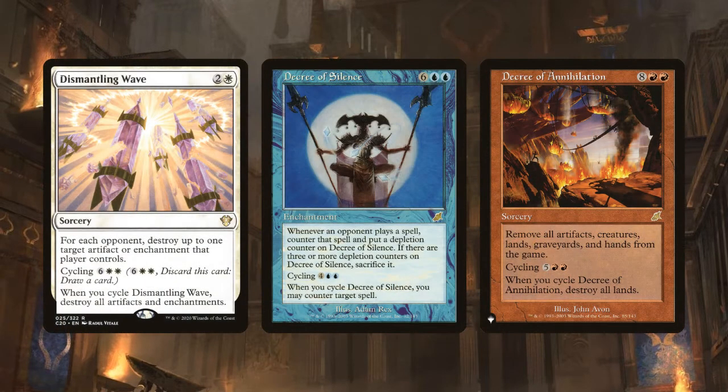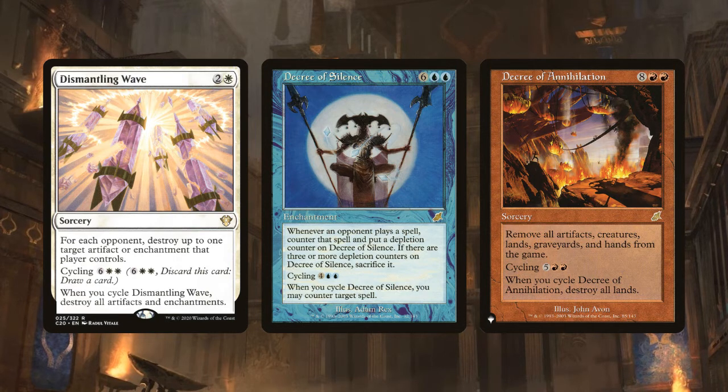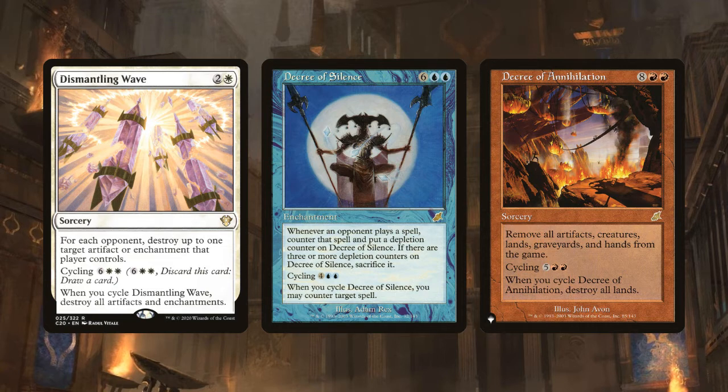Dismantling Wave destroys up to one enchantment or artifact each opponent controls, but if you cycle it for 8 mana it destroys all artifacts and enchantments. Decree of Silence counters the next three spells cast, but you can cycle it for 4 and 2 blue to counter target spell. And Decree of Annihilation exiles all artifacts, creatures, lands, graveyards, and hands from the game — but if you cycle it for 5 and 2 red, you just destroy all lands.